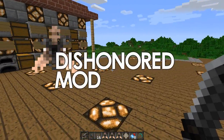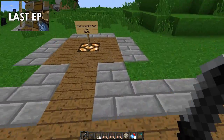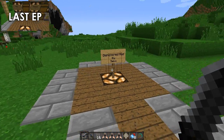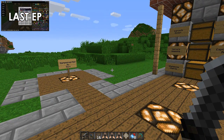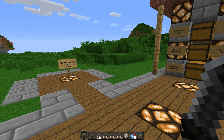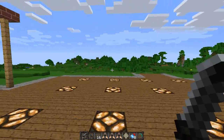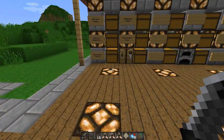Hey guys, Log.zip here. Welcome back to another mod review video. This mod review is going to be the Dishonored mod by Swoo. This is a mod based off of the game that recently came out called Dishonored, which is a console game. It focuses on a bodyguard known as Corvo who has to protect the Empress, but was framed for her murder. So let's get right into it.